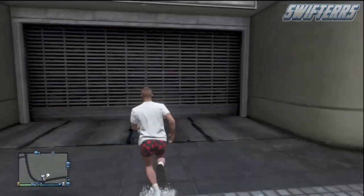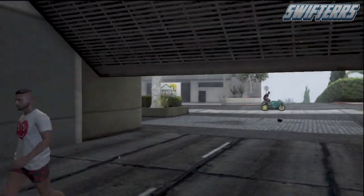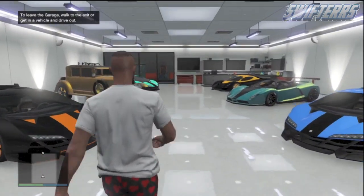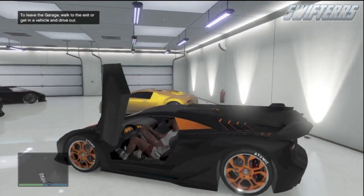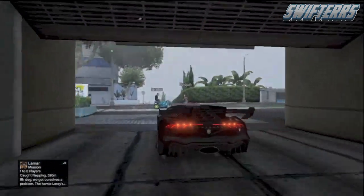After making sure your friend does not have the helmet on, park the motorcycle right outside of your garage, get off, and head back inside. Once inside your garage, head over to the vehicle you're going to be selling — in this case I'm using the brand new Pegassi Zentorno, but you're welcome to use any vehicle you'd like. Simply get inside it and drive it right outside of your garage.